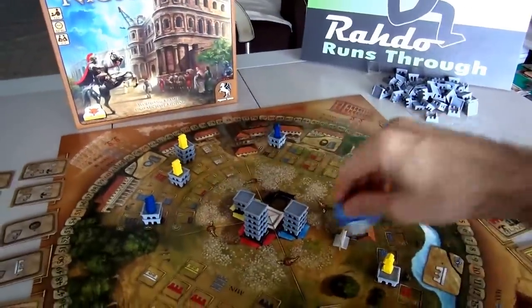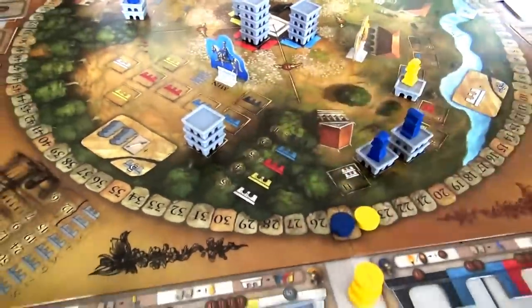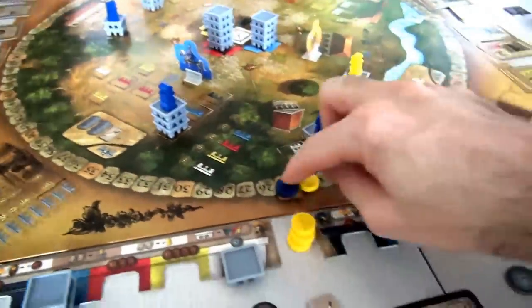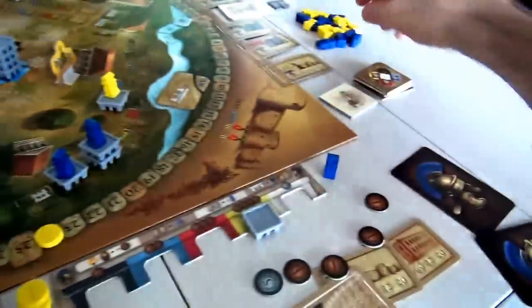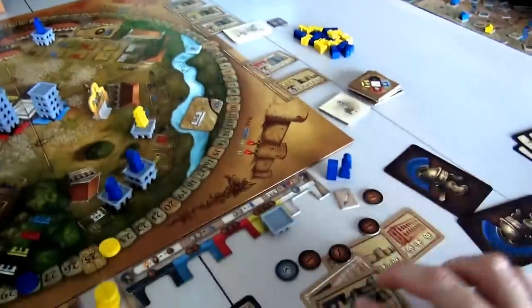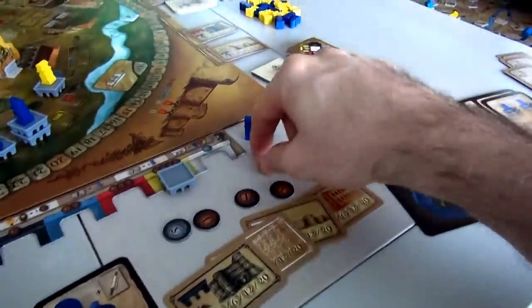Now this is kind of getting dangerous — if she does this, that's her last Roman. So she won't be able to build anymore unless she gets multiple privileges and turns them into Romans. That's a bit too dangerous to completely bankrupt herself of Romans. But building on the Basilica right now is not great. You know what? She's going to do it. She's going to pay 3 bucks, drive all the way around the world to get to the Black Gate, and she's going to use this white as a wild — so wasteful — to build. Remember, you have to build at least 3. She has built on the Porta Nigra. Each black brick is only worth 1 point, so she just scored 3 points. But since she has 3 on the Porta Nigra, she does get 2 workers — because she was down to so few workers — and she got a privilege.